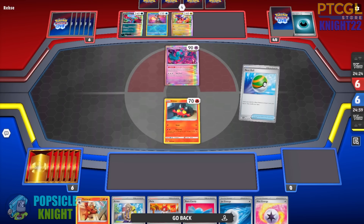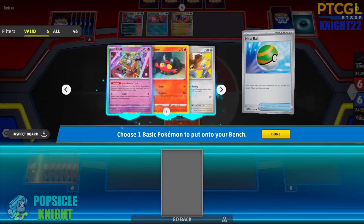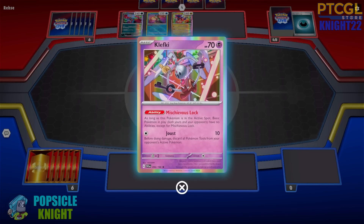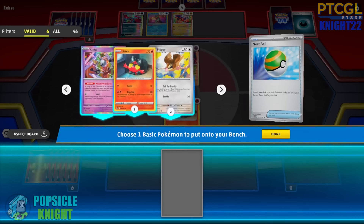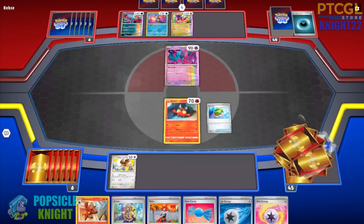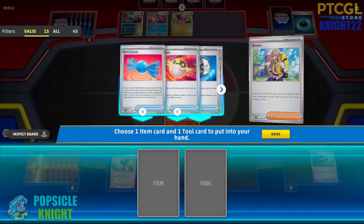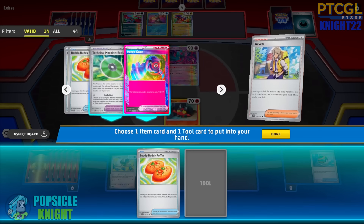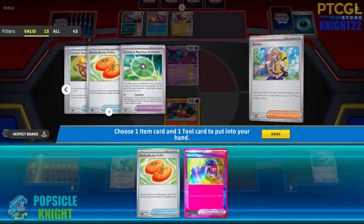Do they have any Pokemon with abilities on it? Alright, Fluttermane does, but that also removes abilities, right? Okay, so we'll turn off each other's abilities. But I'm going to go with Pidgey for now because we'll need that to search out our stuff. I'm going to go with the Buddy-Buddy Poffin and Hero's Cape just to thin out our deck. Let's go with Technical Machine Evolution, but then again, we don't have any other Pokemon to evolve. We do — we'll get two of these Littens. And then we're going to use Technical Machine.